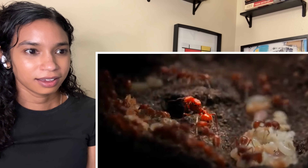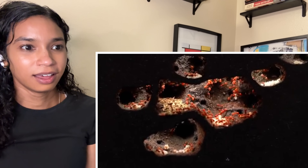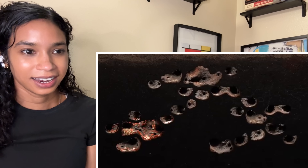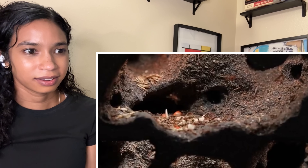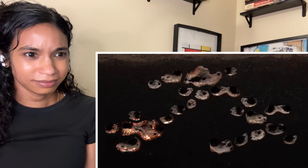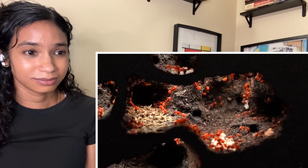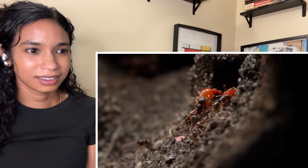They have to save the queen, so she is brought to the deepest part of the colony. The rest of the nest had been abandoned and the remaining workers swarmed the queen, but a worker was left behind fighting to break free.